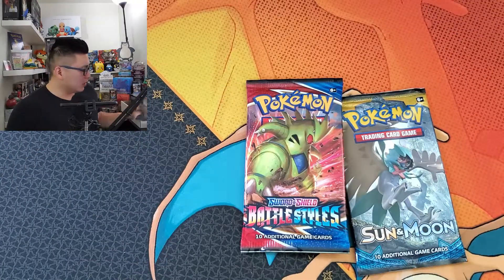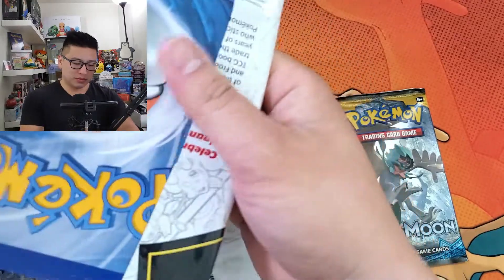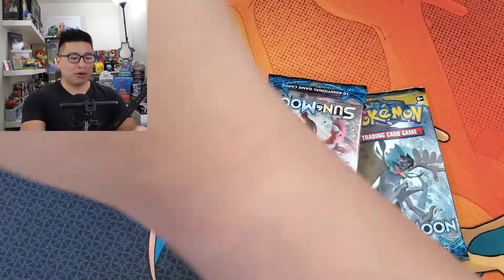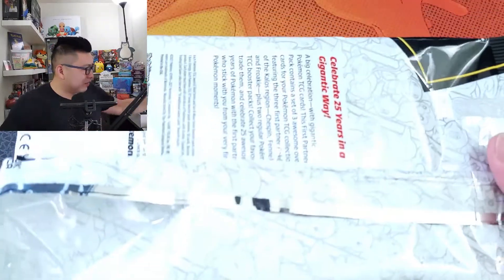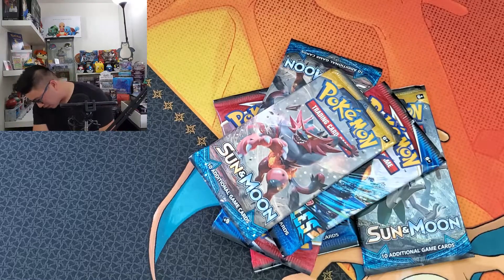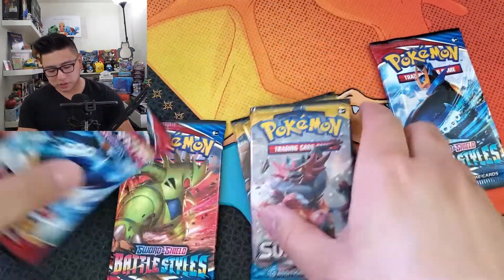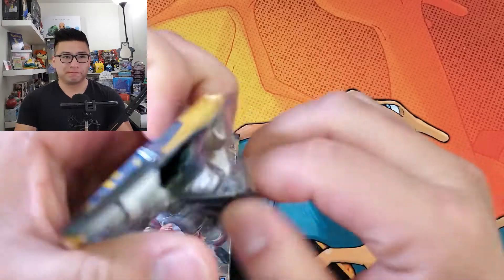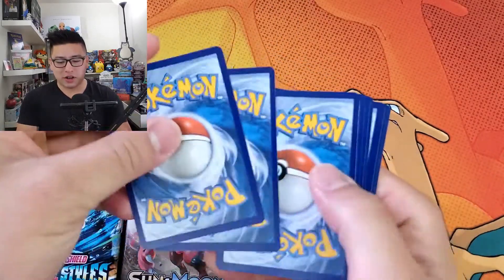We've got Sun and Moon and Battle Styles — nothing we didn't expect. Same thing as the other First Partner Packs, except for the Galar ones which had Vivid Voltage. I will not be opening more First Partner Packs than I need to, because I don't need that many of the jumbo cards. We've got six packs — three Battle Styles, three Sun and Moon base. Last time, last week, we opened these packs and got nothing but green code cards, no hits, not even a holo rare. Not even a holo rare.